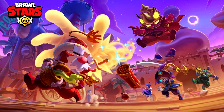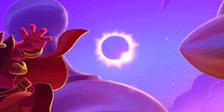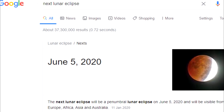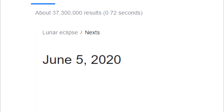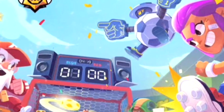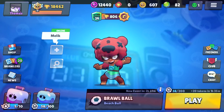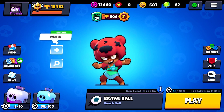One thing I did find interesting is in the background there's an eclipse happening — the moon is covering the sun. In real life, the next eclipse is due on June 5th. This supports the theory that the next update will come on June 5th, which is entirely possible because in the loading screen last time there was a hidden date as well, which was the date they announced Pam's remodel. So we might get news or the update on June 5th for the update after this one.